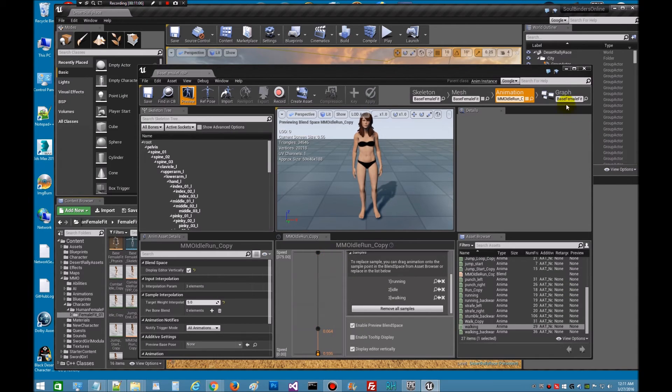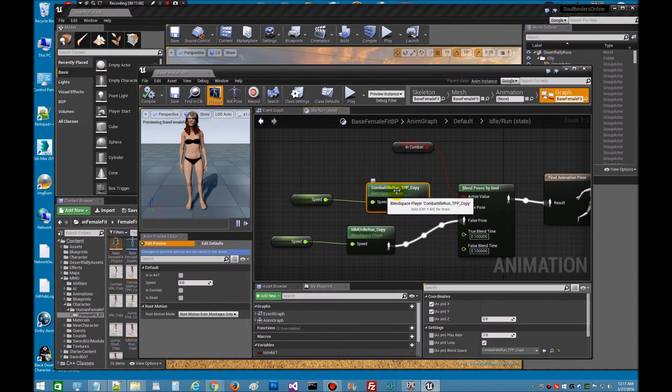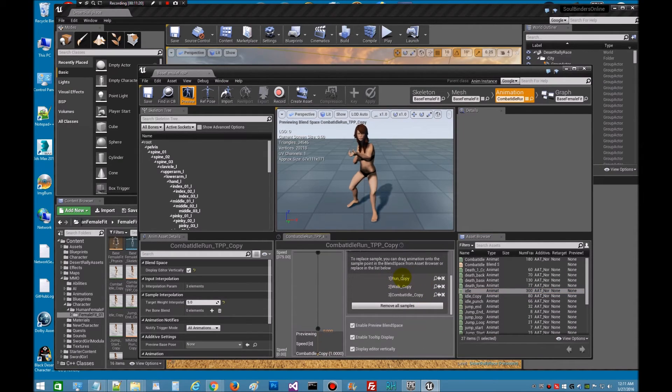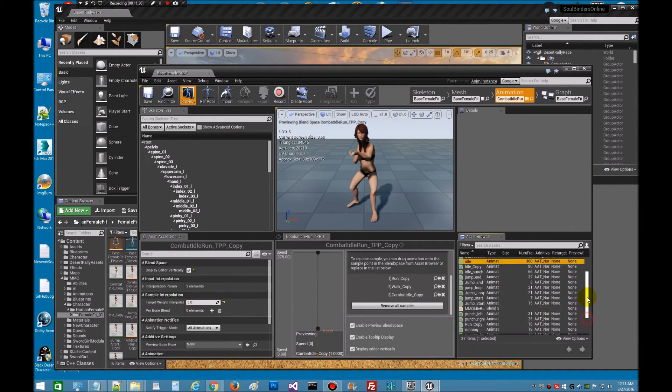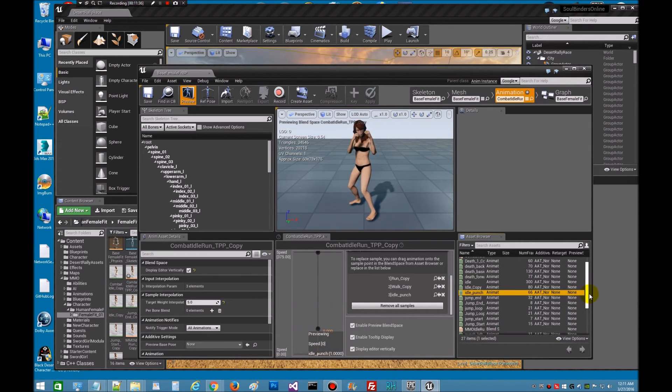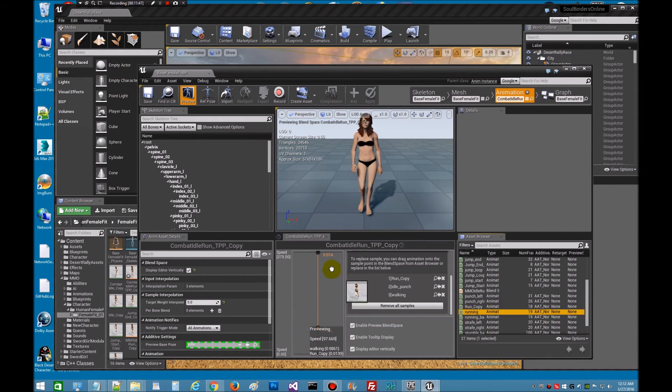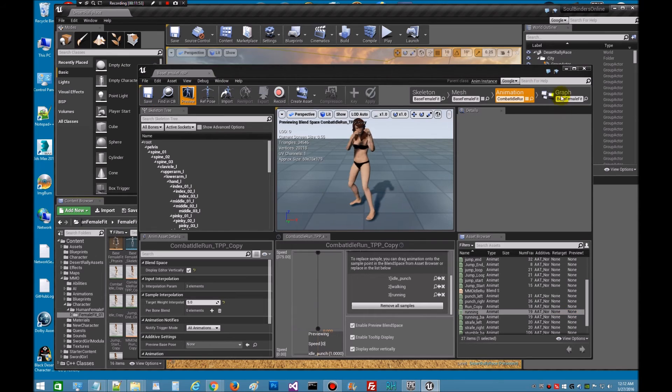Now we're going to replace in the Combat Idle Run — same thing. We should have Run, a Walk, and then Combat Idle. Notice in this one she's trying to hold a gun, but we're going to do the punching, so we're looking for Punching Idle. I believe it's under Idle Punching — there we go. So we'll drag that in, then we'll have Walk, and then Run. We'll save that and let's go back up.